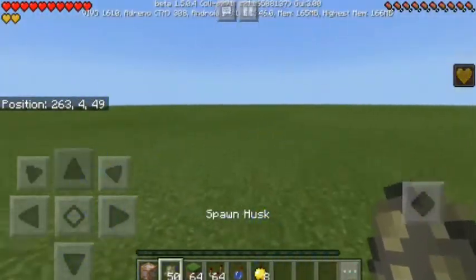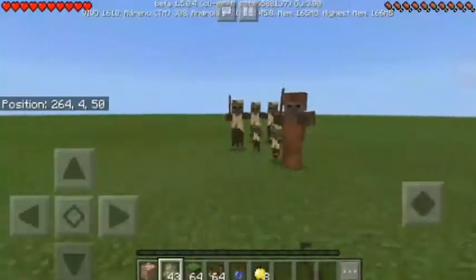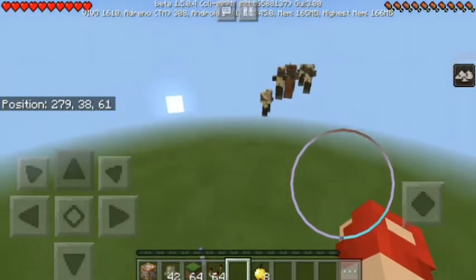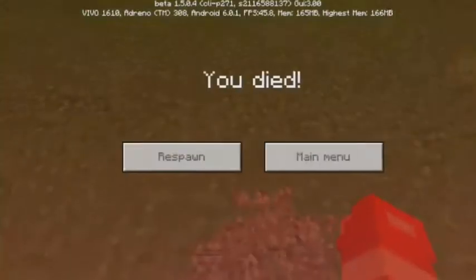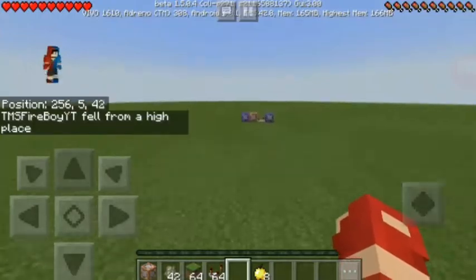So first of all, let me show you — we have an enemy. When I throw the splash potion, it will give us levitation for 10 seconds and then we die. And bang, I died. Yeah, it's so brutal. That's how you do it, guys.